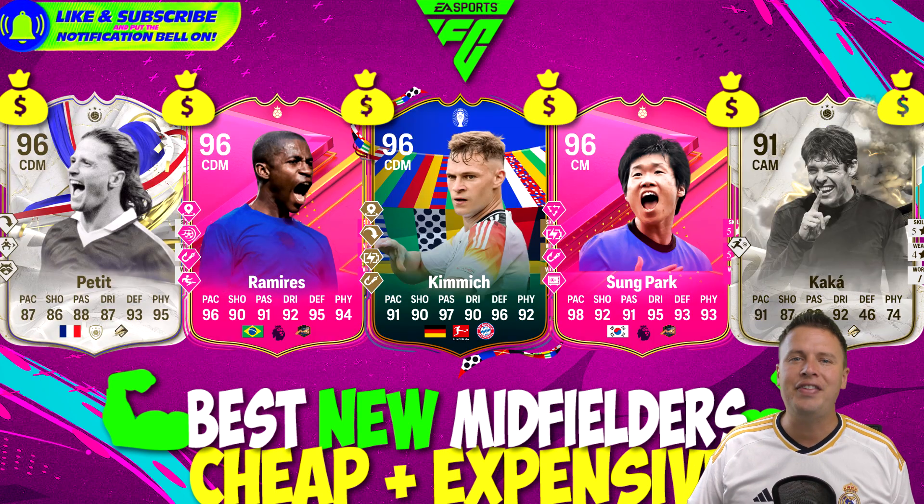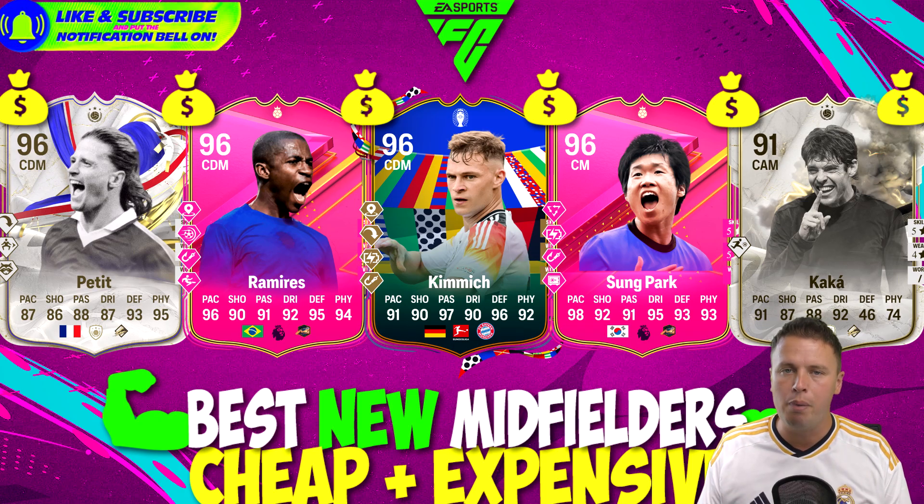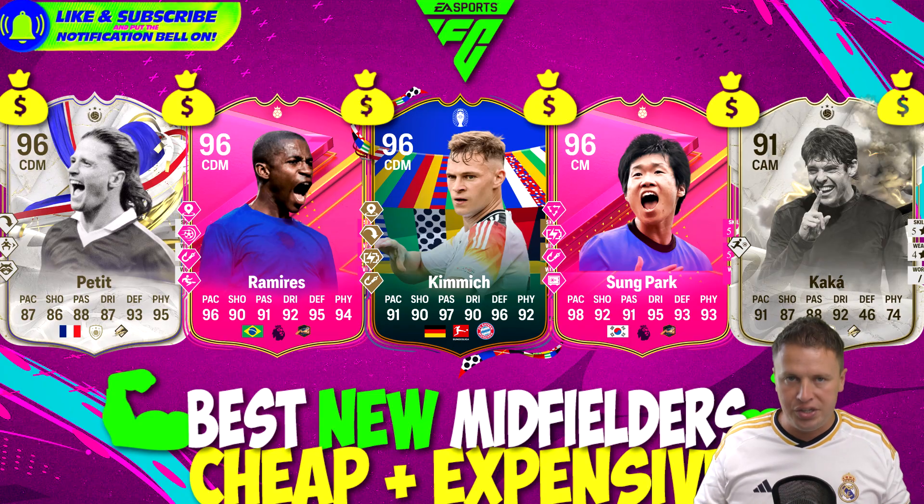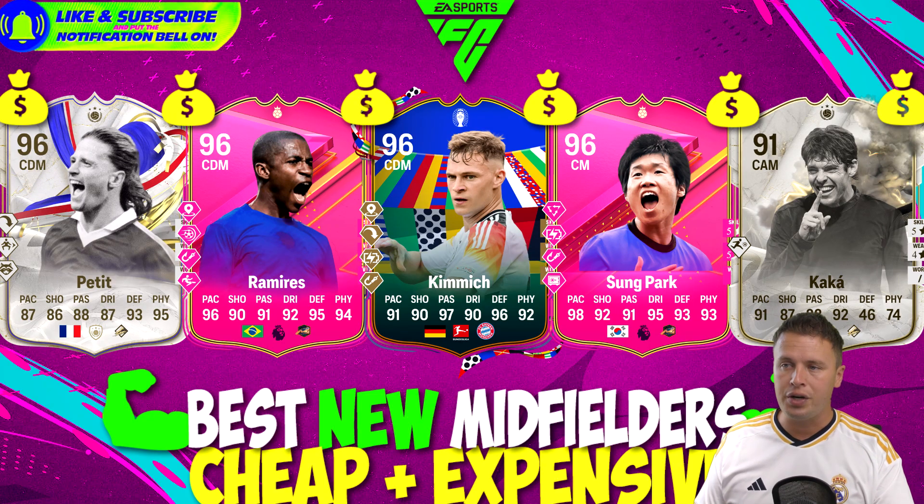This is the final time we stay under 100,000 coins, and we do it with ultimate legendary players. Emmanuel Petit as a CDM — but you can easily play him as a striker, winger, or CAM, that's how good he is. Now we have Ramirez with the highest rated card at 100k — 96 rated, this man is changing the game. Especially if you combine him with Park Ji-Sung, for around 200k you can get that combo of Park and Ramirez in one team. Joshua Kimmich is also a great playmaker who can play as a right back.